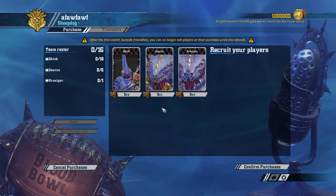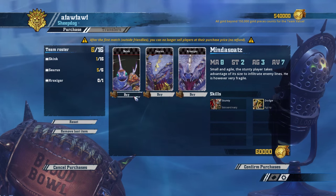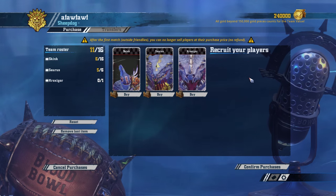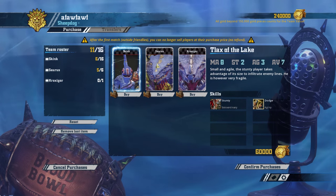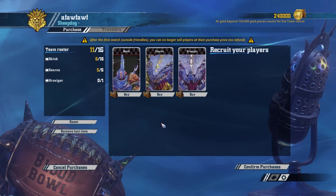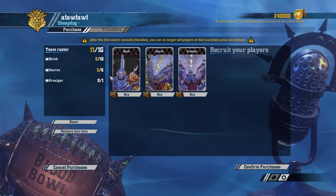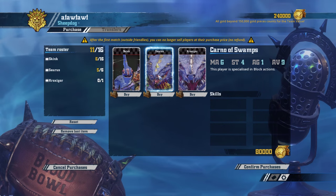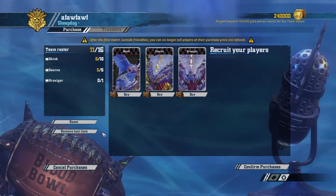The next setup is reroll-heavy: four rerolls, five Sauruses and six Skinks. The reason this is such a good option is you have almost your maximum number of Sauruses plus Skinks, who are small and agile — you can dodge them through fairly easily, and they start with Dodge, which is very useful. This is more of a scoring team. You use your Sauruses to bash, but you're focusing mainly on having those rerolls to pick up the ball and get touchdowns. If you're choosing Lizardmen purely for their bashing, I wouldn't advise this setup.